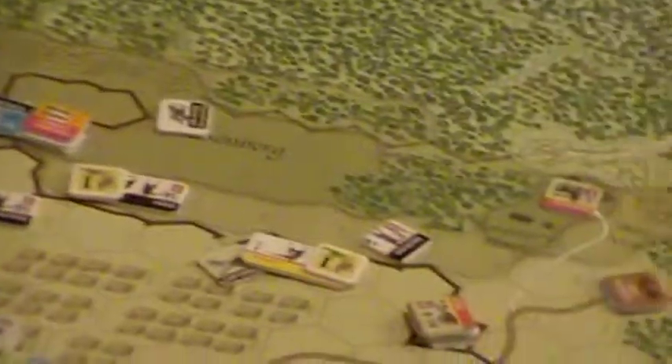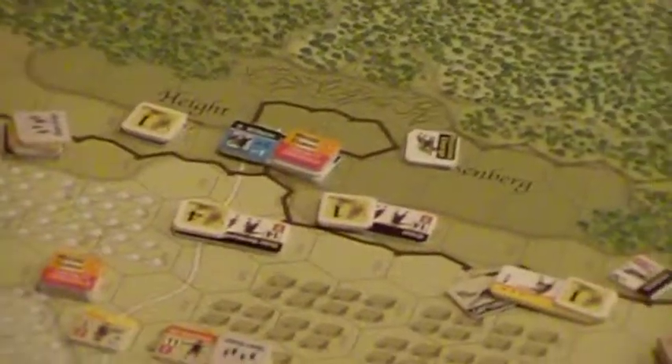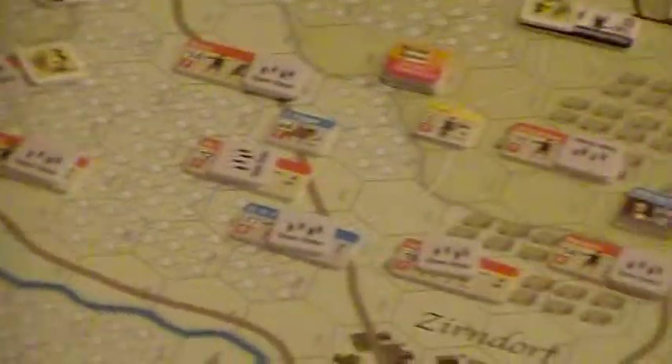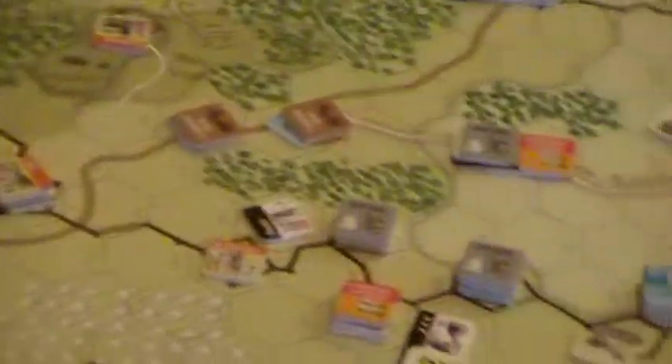We've got Wilhelm setting up a defense of the heights, again facing a large amount of Imperial troops. It's questionable whether or not he'll be able to hold it.